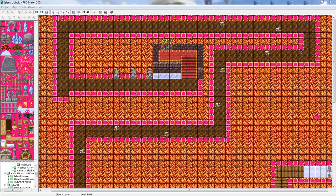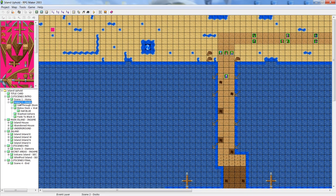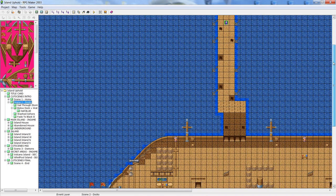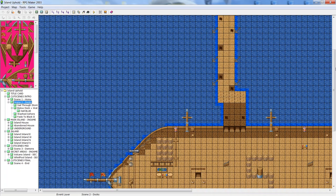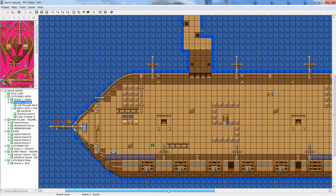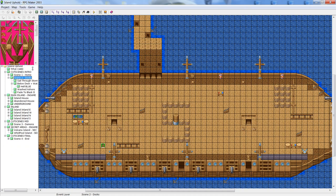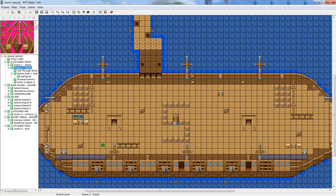Welcome back to another tutorial and analysis of Island, an RPG Maker game. Last tutorial I was building a pirate ship which was side-facing. This is going to be part two of RPG Maker 2003, making a pirate boat forward-facing, so let's get right into it.